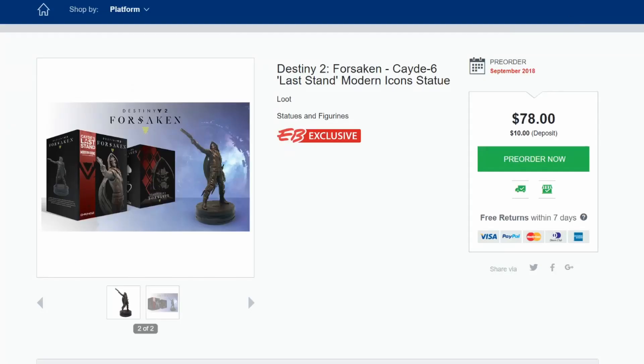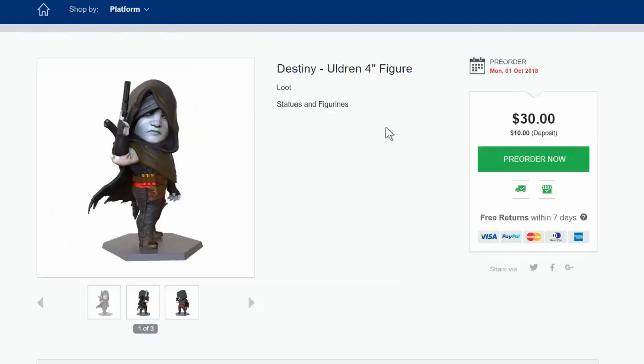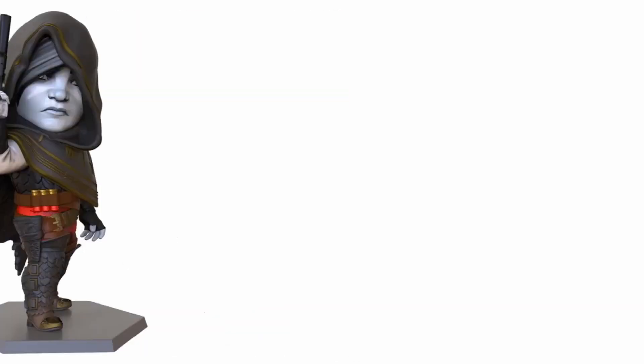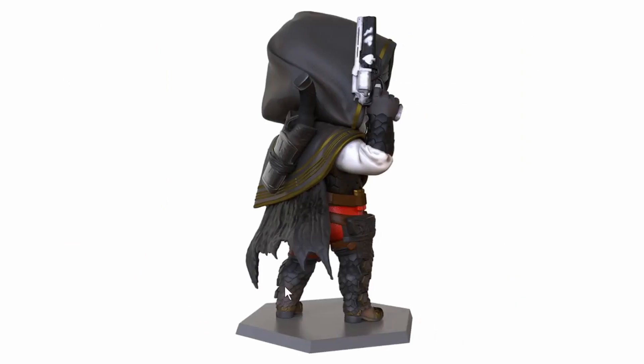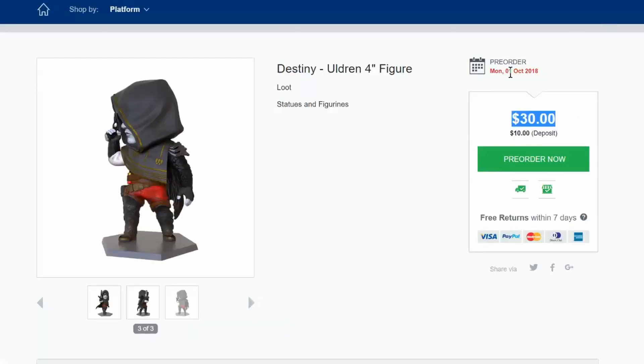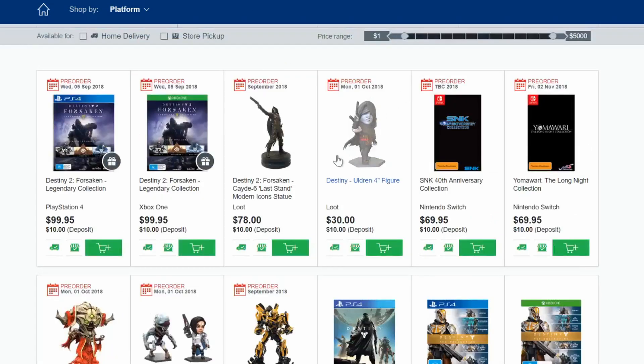Let's go back and see the other loot over here. As you can see, Destiny altering 4-inch figurine for 30 Australian dollars. This is looking pretty cool — the detail they put onto this face is really, really well sculpted. For a 4-inch figurine, it does look pretty interesting and enticing. Let me know what you guys think below, because on the 1st of October this does come out, so pretty soon — about a month from now.